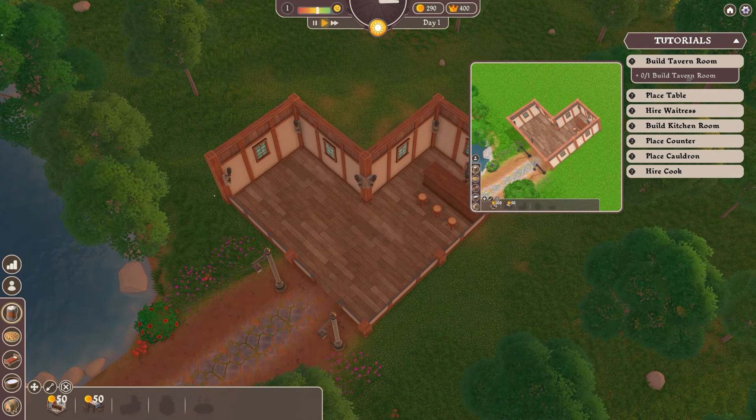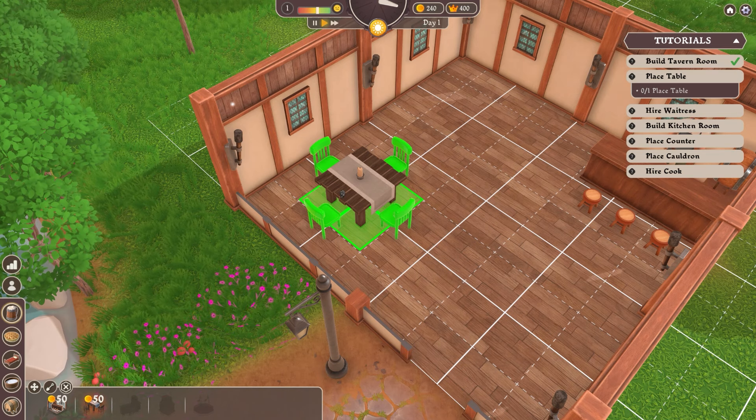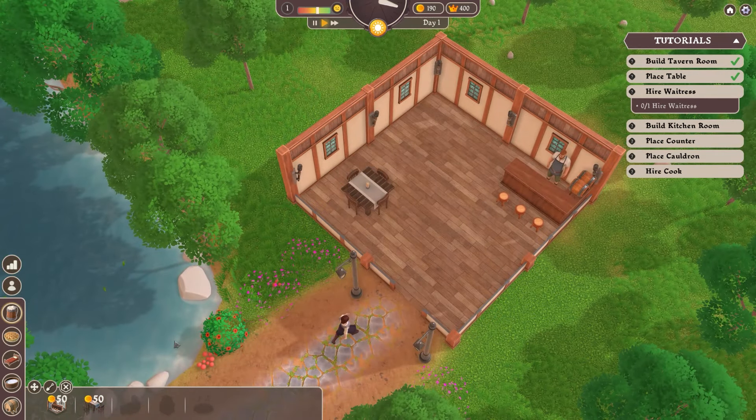The tutorials tell us to build a tavern room, which is going to cost 50 generic currency. It also wants us to place a table. I like that when you move the table around, you don't have to place the chairs - they are automatically placed. If you put them on the far wall, we only get two chairs; move it a little further and we get three; and if there's a gap all the way around, we get four. I'm going to place one of those.